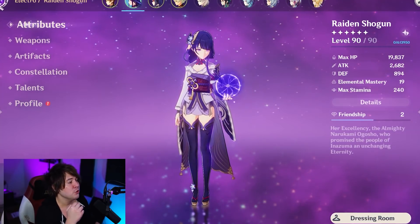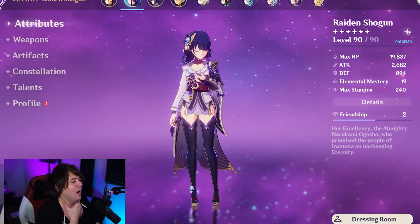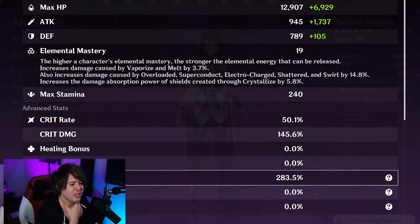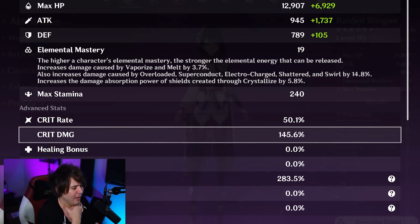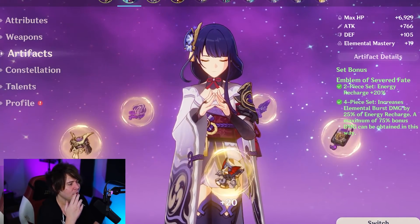Our stat split is looking pretty nice: 2,682 attack — we can get this up to almost 5k. Then down here we have 120 electro damage bonus, 283 energy recharge, 145 crit damage which goes up to 205, and 50 crit rate. So we have a very solid spread.